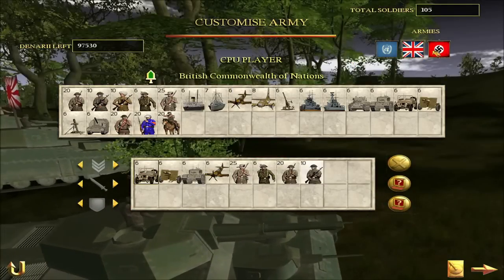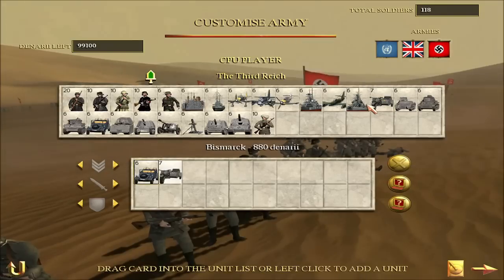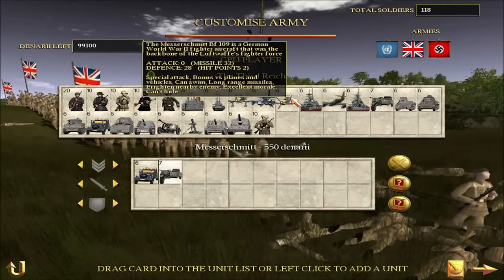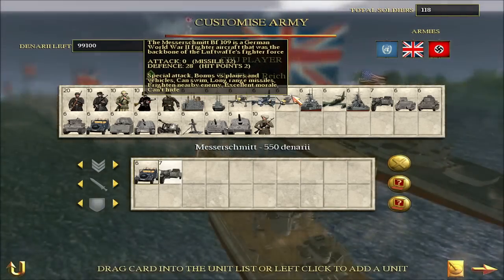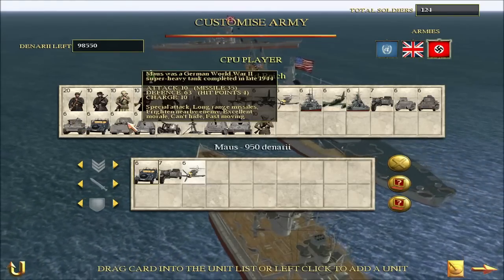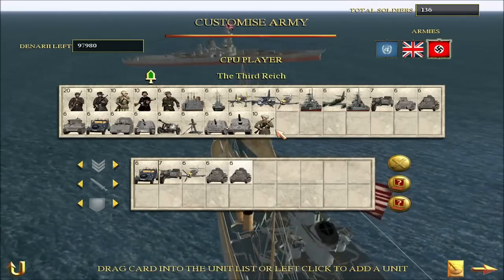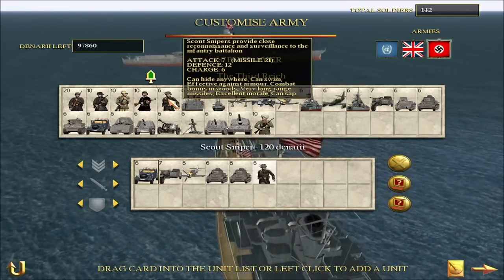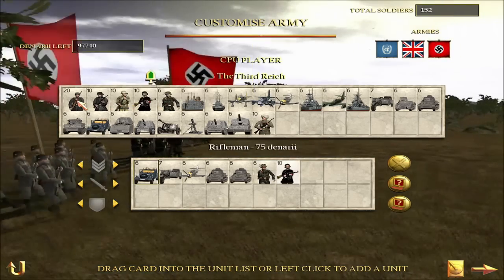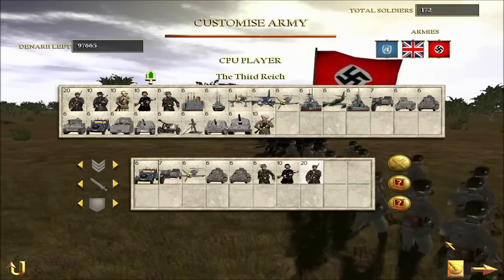Now let's choose the Nazis. Same again — armoured car for the general. We've got a motorbike. I've flown one of these in IL-2 Sturmovik, so I'll go for one of those. We'll go for a Panzer Mark IV — we'll give them two, though. Snipers, and some Waffen SS. The rest will just be another infantry unit. Who's going to win — Britain or the Nazis? Let's find out.